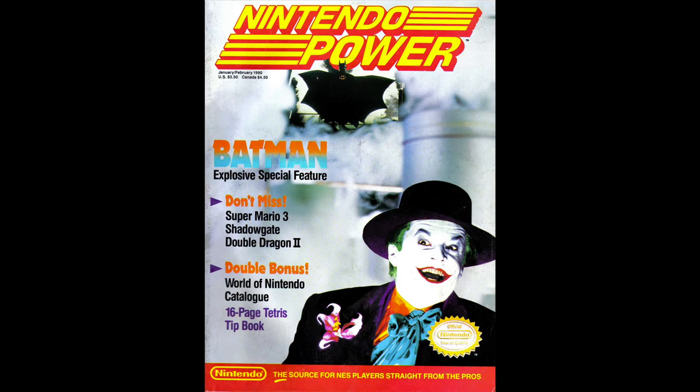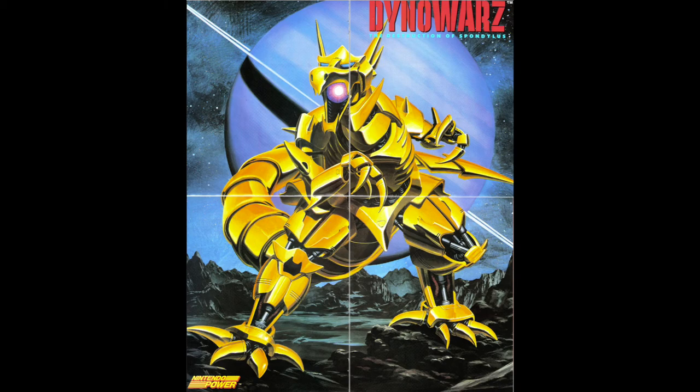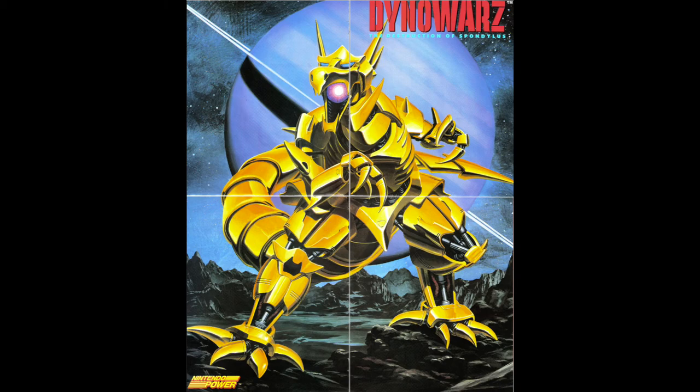It was covered in the January-February 1990 issue of Nintendo Power, with Batman on the cover featuring Jack Nicholson as Joker. Batman may be on the cover, but there's a Dino Wars poster inside. I had this poster up on my bedroom wall — I mean, come on, it's a big robot dinosaur! Despite the included poster, this game didn't get very good scores from Nintendo Power: it got a 3.5 for graphics and sound, a 3 for play control, a 3 for challenge, and a 3.5 for theme and fun. I can respect that opinion. Let me know what you think of Dino Wars in the comments. Thanks for watching!